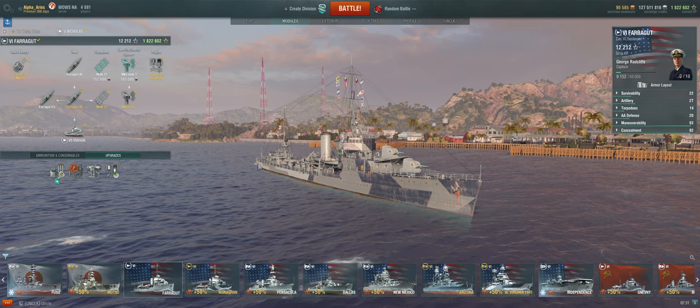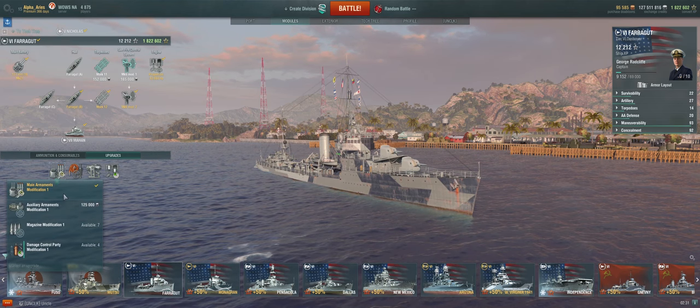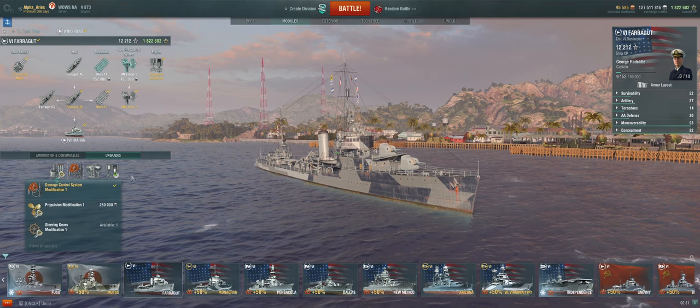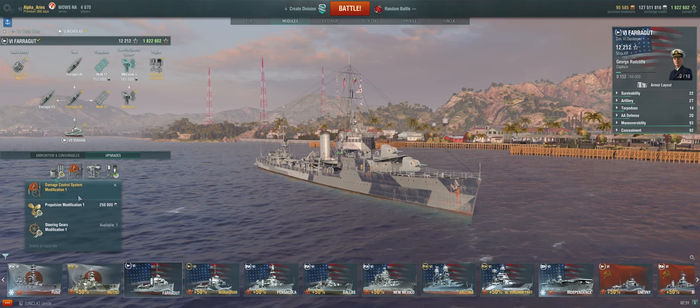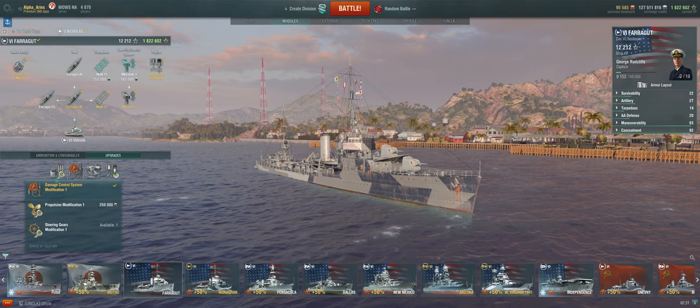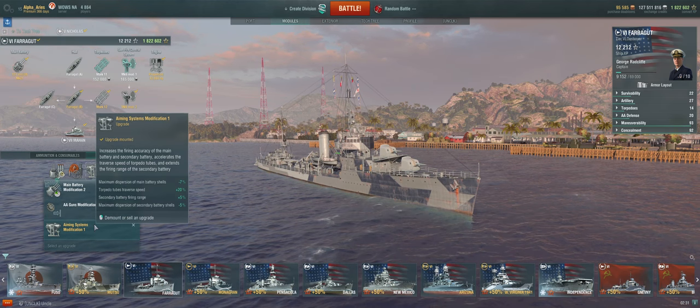Here is how to outfit your Farragut with appropriate modules, upgrades, and captain skills. In module slot 1, take main armaments mod 1. In slot 2, either damage control 1 or propulsion mod 1 depending on your captain skills. In slot 3, aiming systems. And then in slot 4, the propulsion mod.